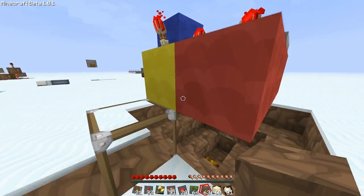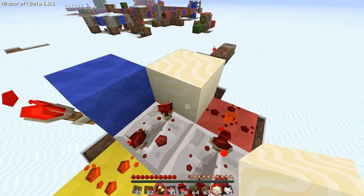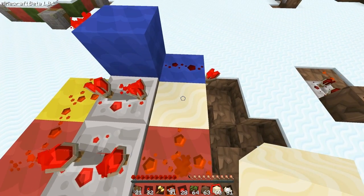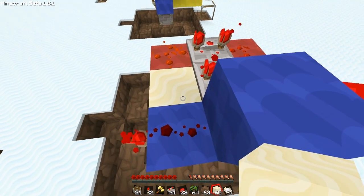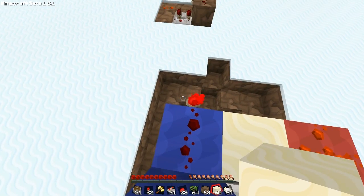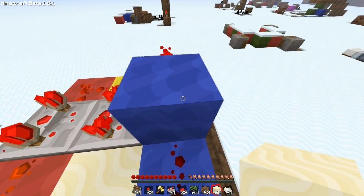When it pushes that sand block up, that sand block ends up being here, which this repeater powers the block. When the block is powered by the repeater, it then acts as a power source itself, powers this wire, which is our output. And that output is just signaled by the torch there for easy viewing from down there.